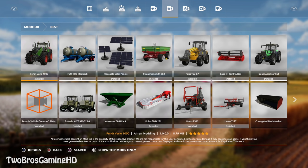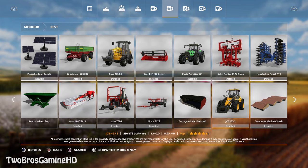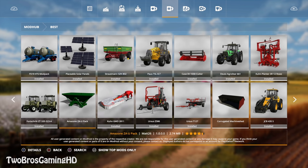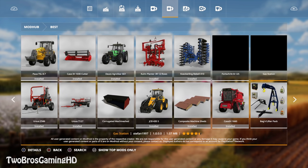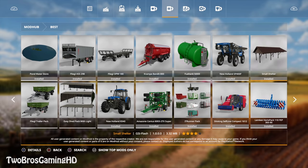Here we have what you could call the best mods section. Those are the most highly rated mods — not most downloaded, that's another section. This is the best mods, ranked by ratings from you guys. You can see right here: the 'disable wheel camera collision' mod has 5 stars, and the Fendt 1000 has 5 stars. Then we go to 4.5 stars, and if you go even further, we get to 4 stars.